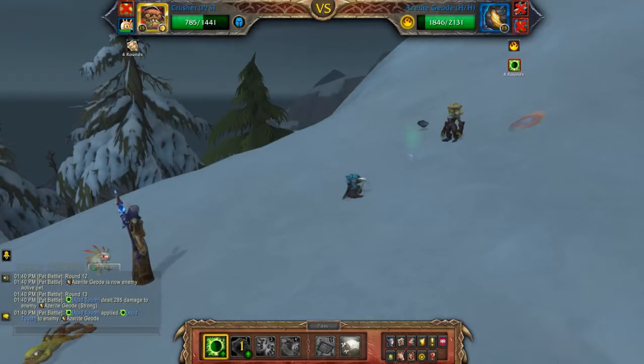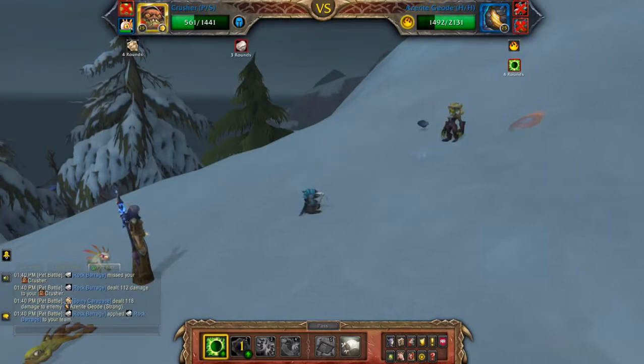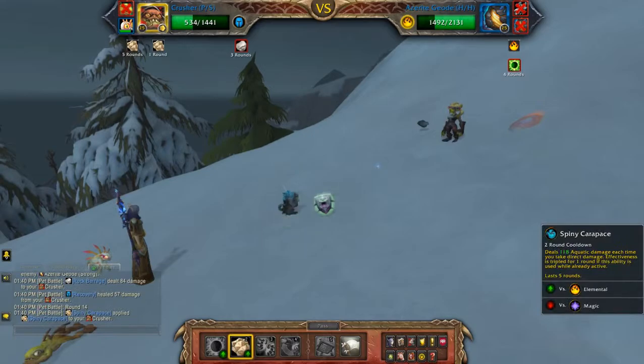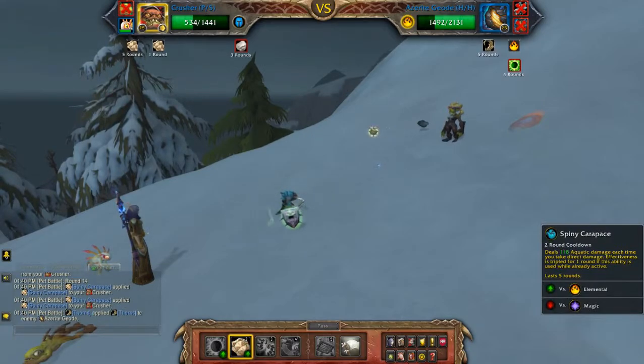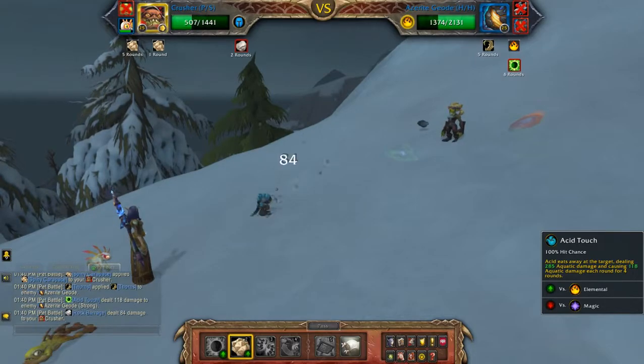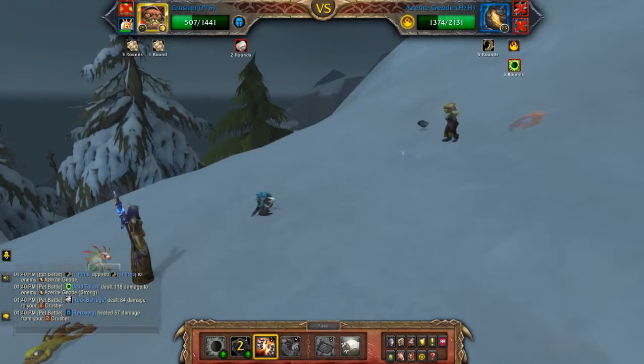This one does a lot of AoE with the rock barrage and a pretty big boulder that he throws out from time to time. Here I'm going to set up my second stack of spiny carapace, and then actually what I might do is body slam.